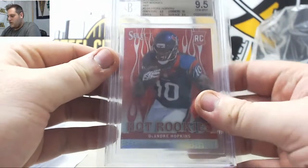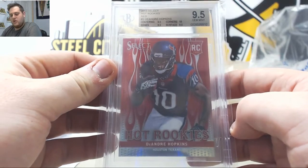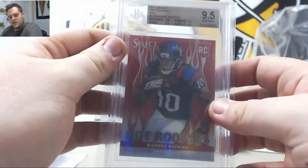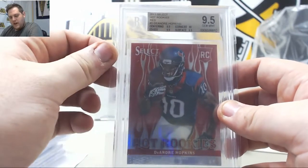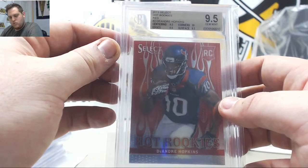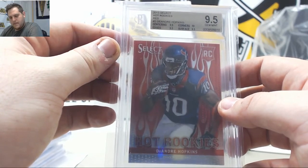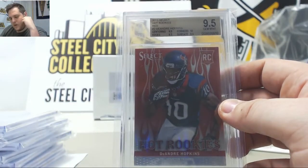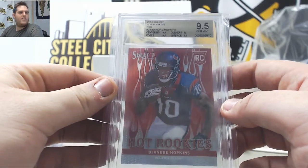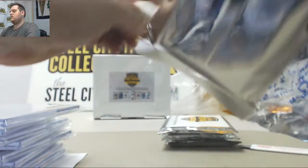Another rookie right here — 2013 Select Hot Rookies Red, nine-five Gem Mint DeAndre 'Nuke' Hopkins. Nine-five Hopkins going to Houston. Houston is Michael H — DeAndre Hopkins nine-five going to Michael H.